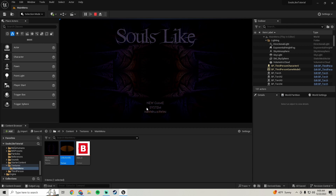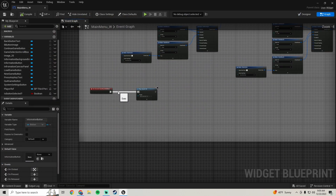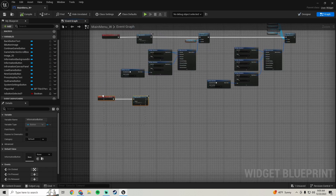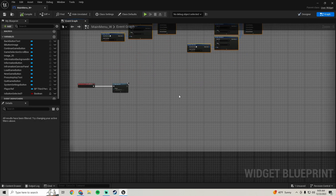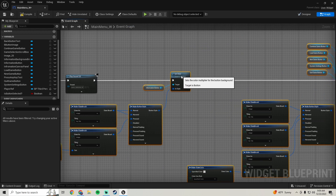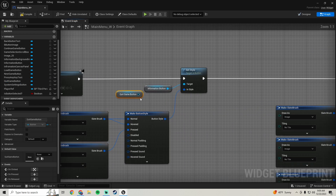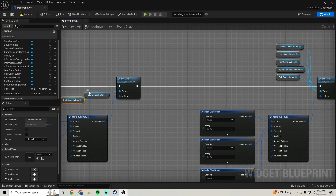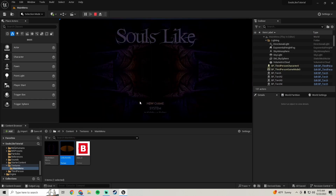Next, copy the block for the Quit Game button. Plug in the Quit Game button as the set style target, and replace Quit Game in the clear-others section with the Information button. Test it out - Quick Game, Information, System Settings, New Game all look correct.